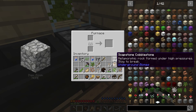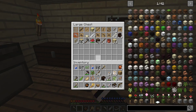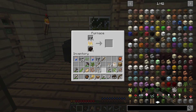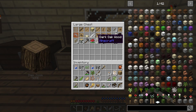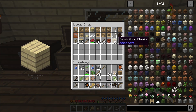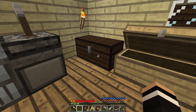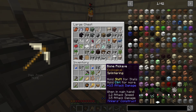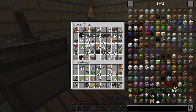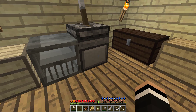This smeltery is not being used at all, and I've mined quite a bit of stuff. Let's just throw some of this dark oak in here - I'm gonna use dark oak for building it, I guess. I should have some more carbon here, yes I do. But this is the only smeltery that I have available, so that's fine.